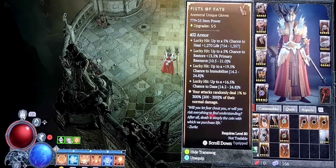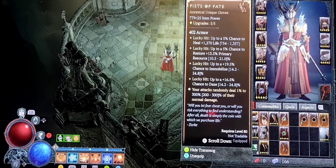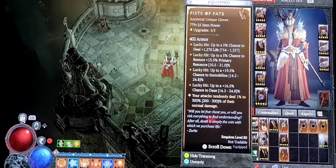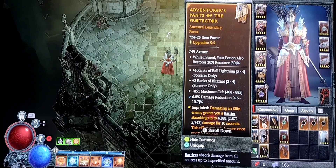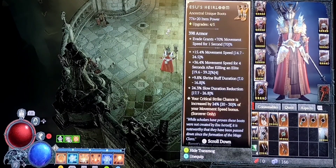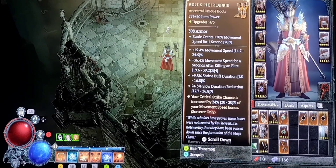I just got these Fists of Fate — pretty rare drop, upgraded them all the way. Lucky hit chance galore on these things, and my attacks randomly deal 1-300% damage. I got a perfect roll on these and have definitely been utilizing them to their fullest extent — it's been quite fun watching some of the huge numbers roll through when I'm hitting 300% of my damage. Adventure Pants of the Protector — got a little bit of tankiness on there with an imprint of barrier absorption up to 4881 damage. Isu's Heirloom Shoes for the critical strike chance increase by 24% of your movement speed bonus, so these give you a lot of movement speed bonus which increases your critical strike chance, which increases damage of your fire spells.